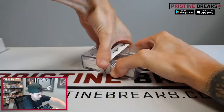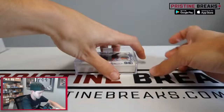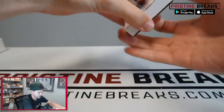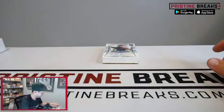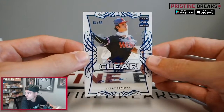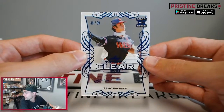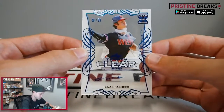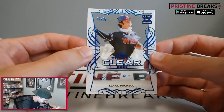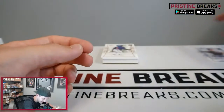Open sesame — there we go! First six autos coming out of here. Got some thick stuff in there. First card: Isaac Pacheco, 48 of 99. Looks like unlicensed National Treasures style. Sweet — Isaac Pacheco out of 99.